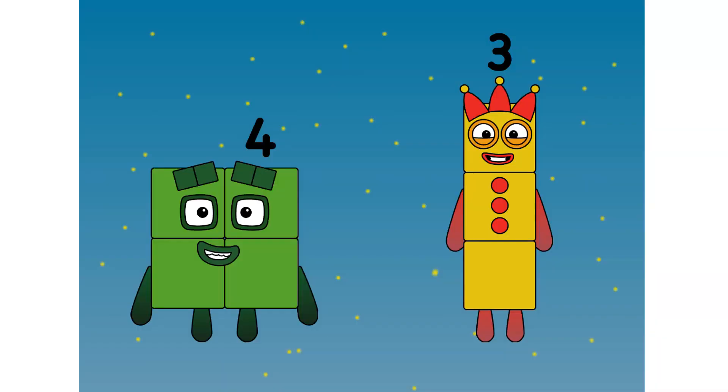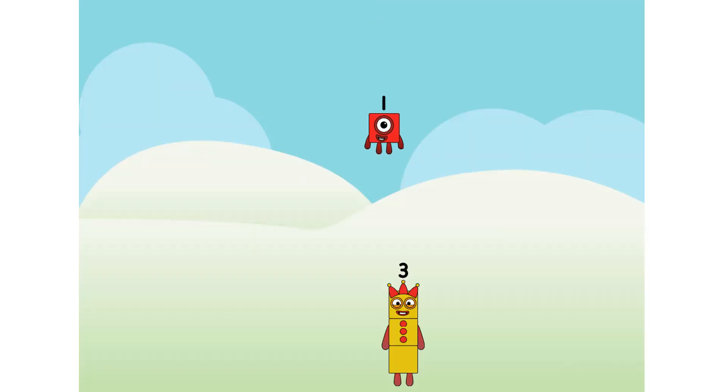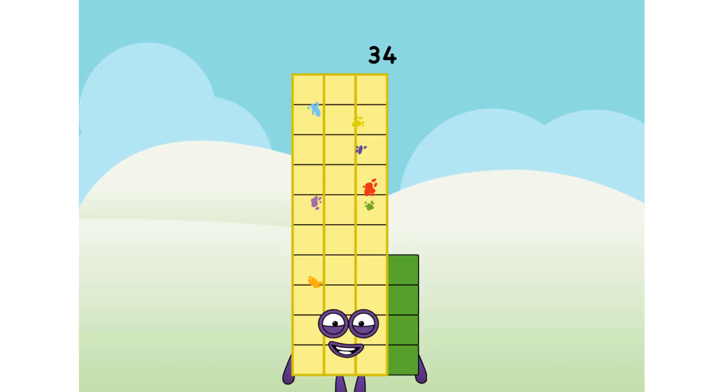The mathematics in Board Game Island is nothing short of immaculate. Immaculate. 4 plus 3 equals 9. Pop quiz — what's 3 plus 1? You guessed it: 34.